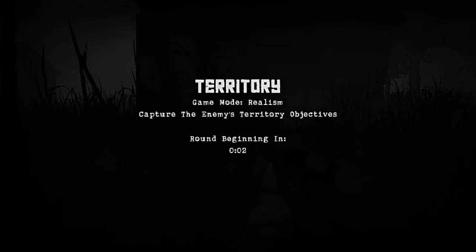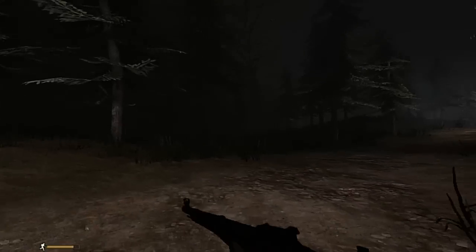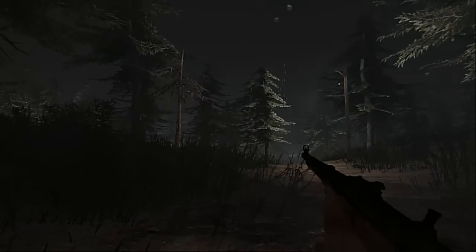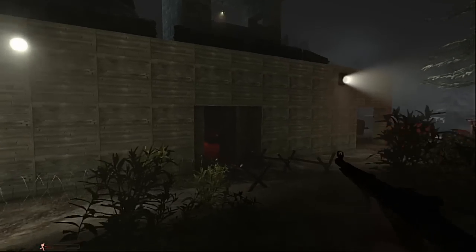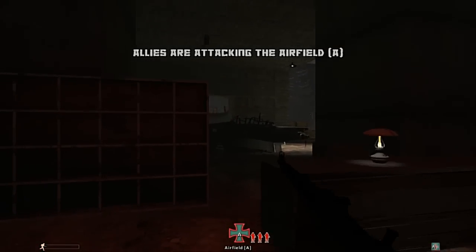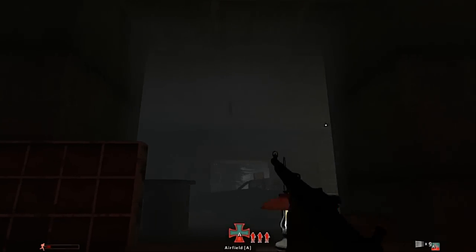Hey, this is Shake and Bake, back to Red Orchestra 2. I've recooked the Eagle's Nest — some people have been asking about it so I thought I'd recook it. When I ran this map before there were complaints about the Russians being able to capture Alpha and Bravo. One thing: you've got to sprint right away in Alpha as the Russians. You can't hold back — you've got to use smoke. Squad leaders and commanders, use your smoke.